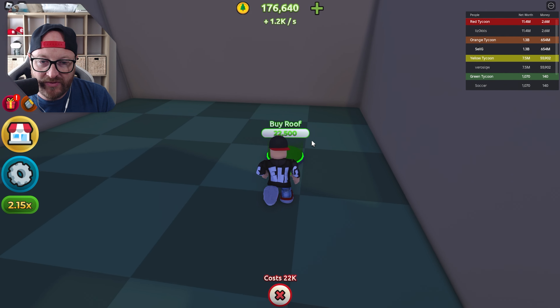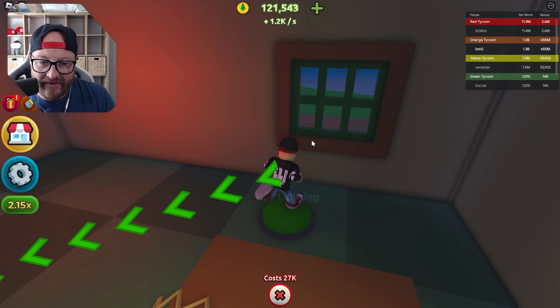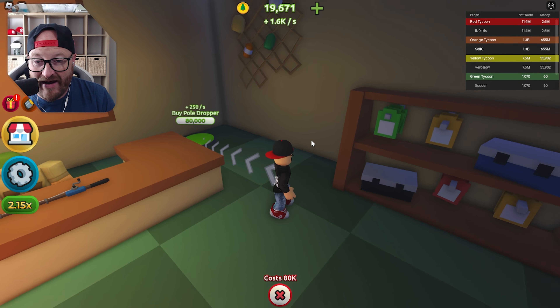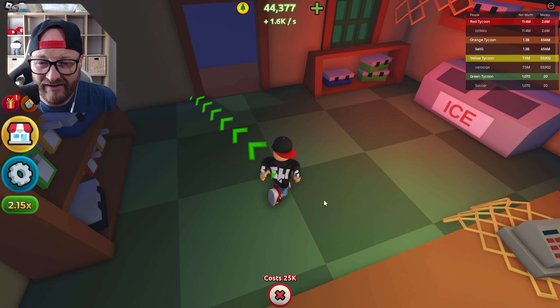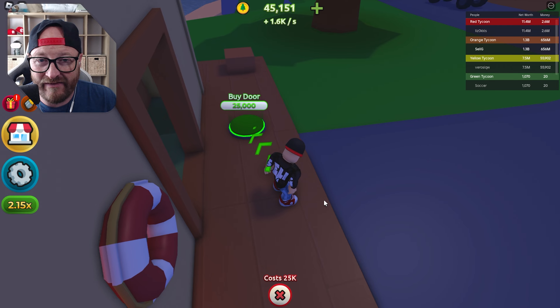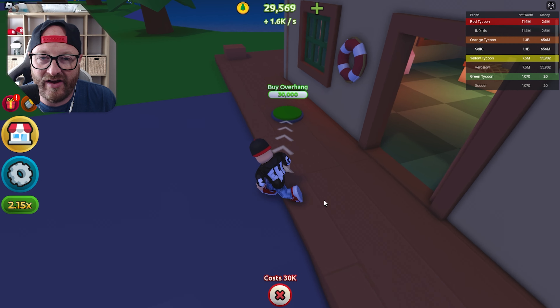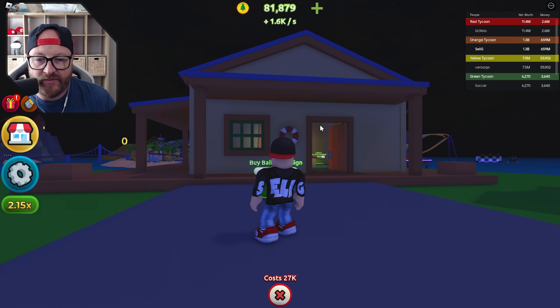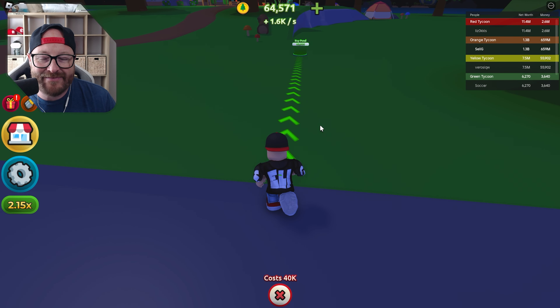Over here now to the wooden dock. Buy a bait shop for 3,000 — this is good. Buy some more walls, a roof, checkout counter, lighting, fish supplies, fresh supplies, more supplies, another dropper. I'm out of money with 80,000 left. Is this cheaper out here? 25,000 — let's do that. 30,000 for another overhang. Buy the bait shop sign for 27,000.